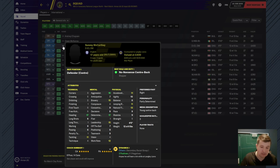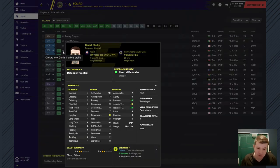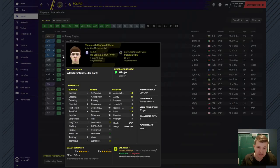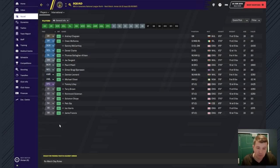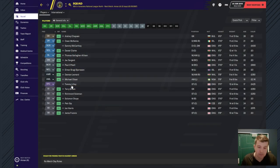Going through Daniel Clarke and Thomas Gallagher-Allison - what a name that is - he's pretty good with good potential. One I did see with good potential is Michael Obeza, 16 years old. His acceleration is 13, pace is 11, natural fitness is 12 - you can see him becoming a very good player further down the line with good potential from the coaches.